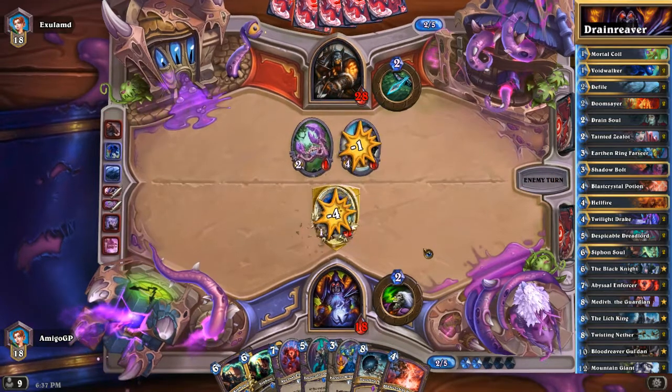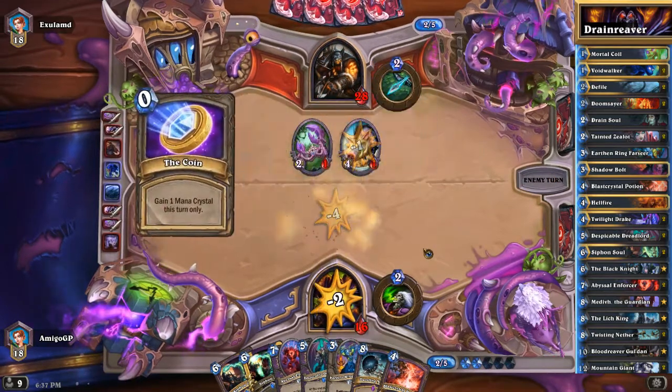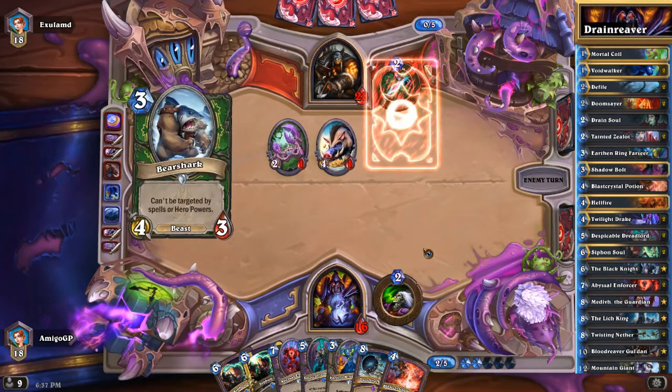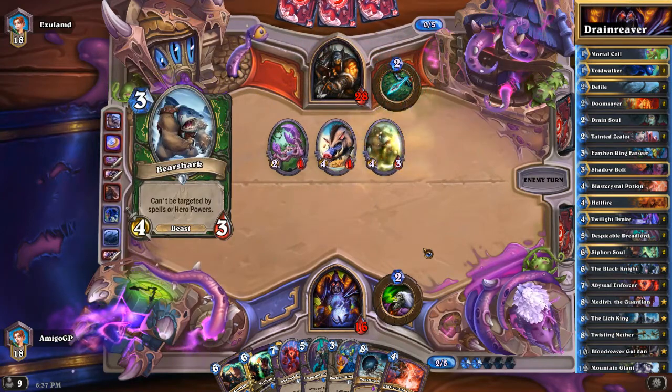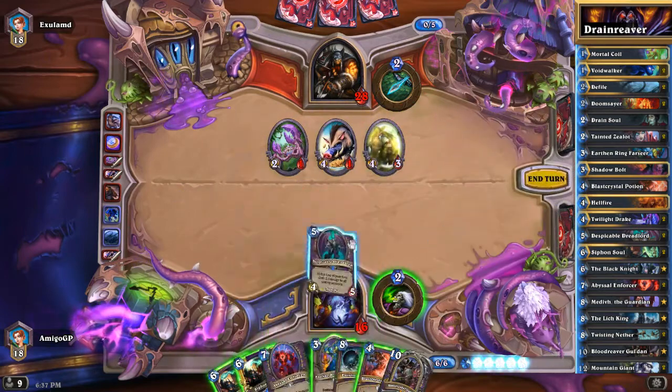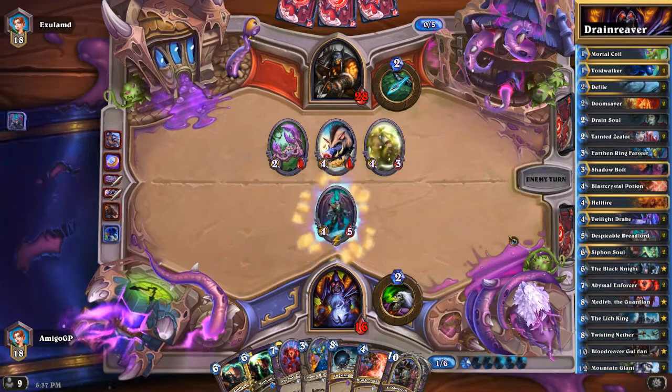Animal Companion gave Huffer again. Animal Companion gives 75% Huffer and the rest is Misha or Leokk. So here we are going to play our Dreadlord and just clear the board. But the Bear Shark, the mighty Bear Shark, still lives.